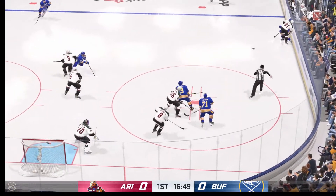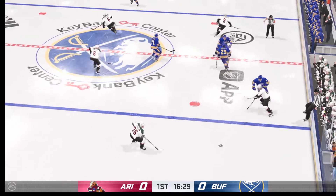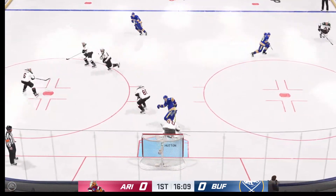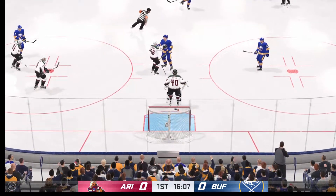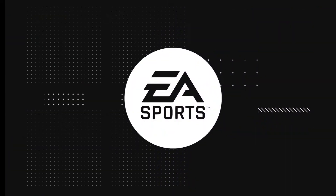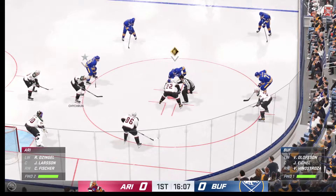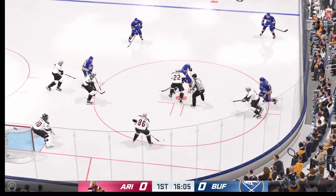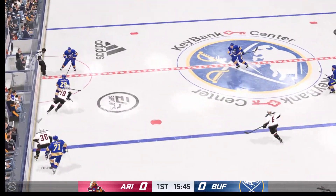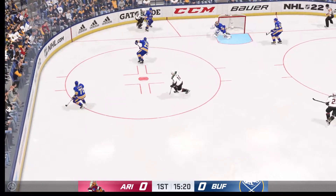Back underway as he wins the draw inside the offensive zone. Arizona's got the puck. Great poke check on the reach, and they'll get a breather as the goaltender covers it up. Well, that's one way to win the draw — as he skates away with the puck after the two centers were tied up. Fires it into the offensive zone.